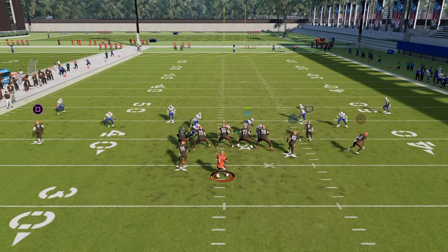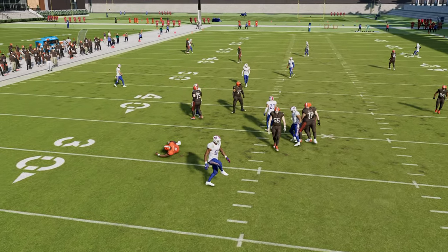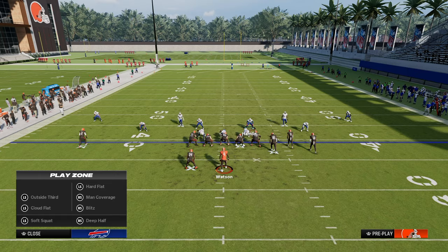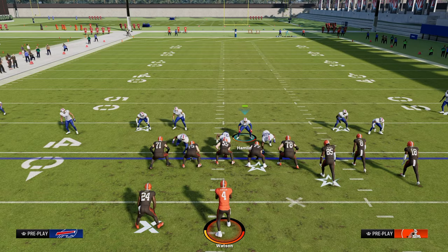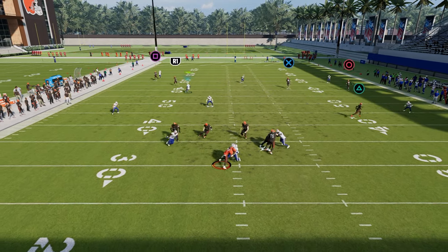This four-man blitz right here is super effective. If you don't get the A-gap pressure, a lot of times you get this kind of disengage on the other side of the defense. It has to do with the specific blitz angles that are in the play spinner. This is why spinner has been one of the best ways to play defense in Madden for the better part of the last two or three years.